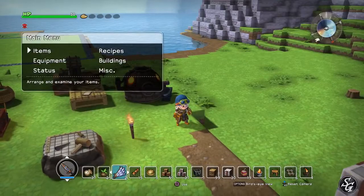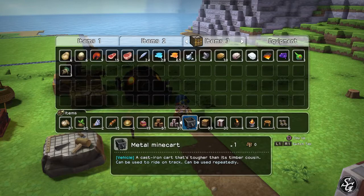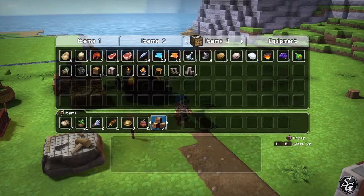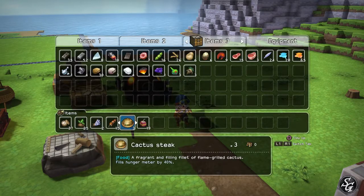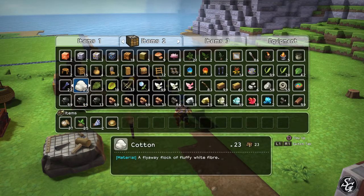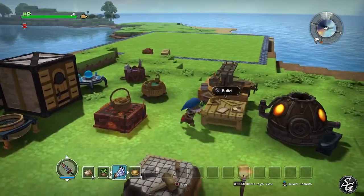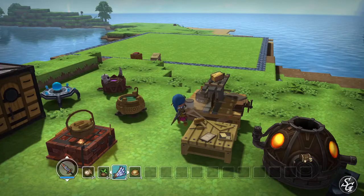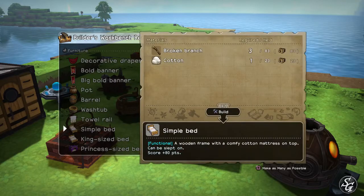I want to make a hotel. Man, I have so many items. So in order to create a hotel, I'm just pretty much going to start over. I'm going to need wood — just more wood. You can never have too much wood.